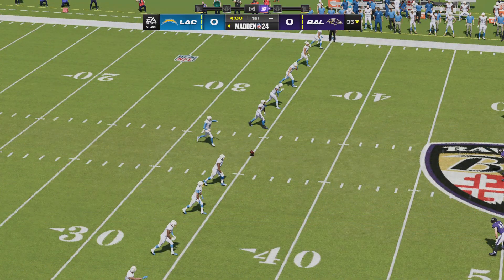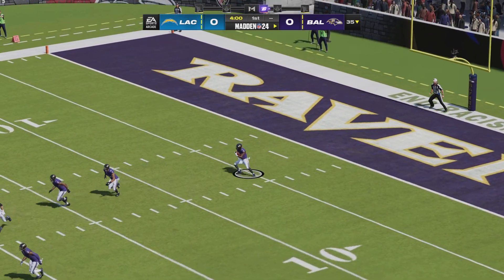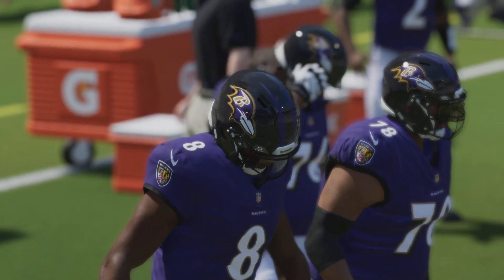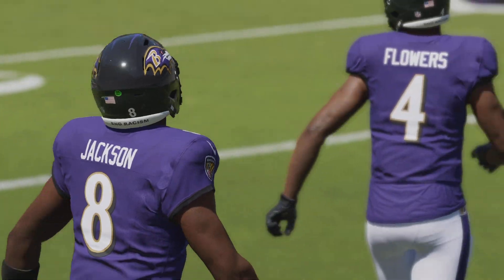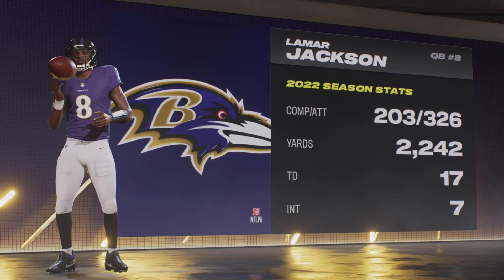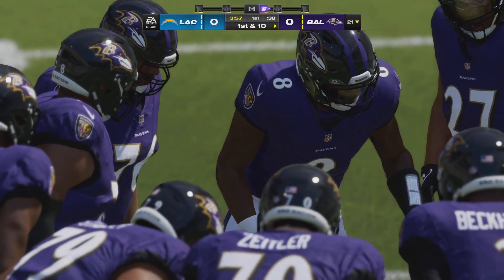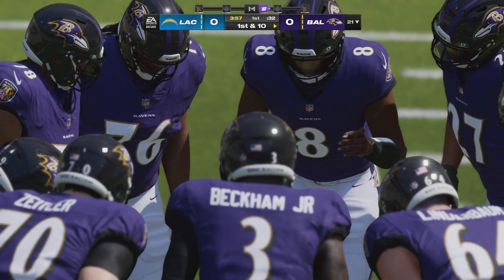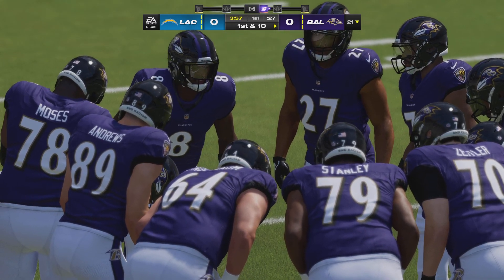Cameron Dicker is set to get us started, and off we go from M&T Bank Stadium. Returning it is Justice Hill, who gets it up just past the 20. The Ravens offense goes to work at the 21-yard line, led as usual by Lamar Jackson, the former MVP at the helm. He remains the league's premier rushing threat and one of the biggest playmakers among quarterbacks.